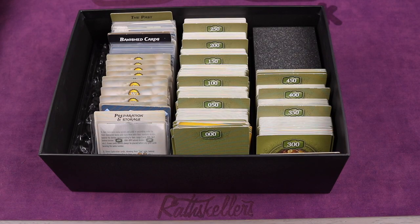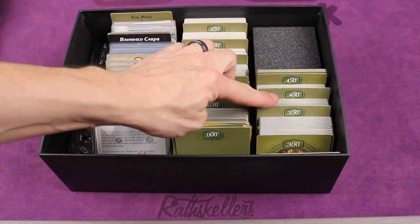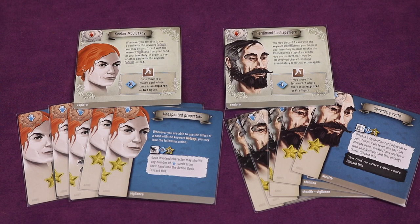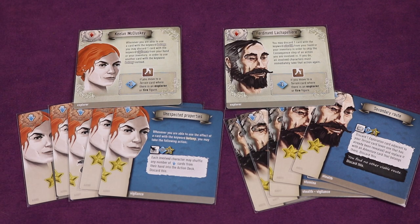The 7th Continent is played over 4 different scenarios known as curses. Through all those different curses, you'll be pulling different card numbers from the stack in the game — there are also some reference cards. There are many different characters you can choose from. You select a character that gives you a special ability throughout the game, and each character comes with five action cards that are shuffled into a main deck. You'll be able to attain these later and use their powers throughout the game.